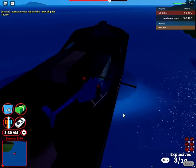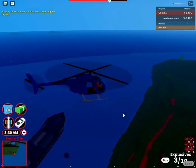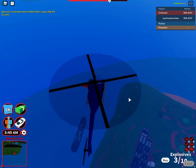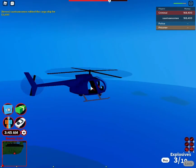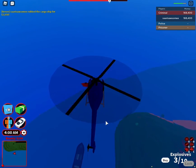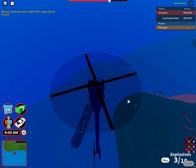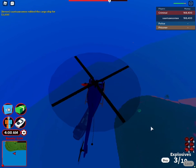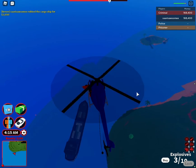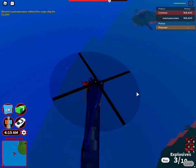For some reason it's not working — oh, I know why, because my rope wasn't down. It might happen that you go up like that. Don't worry — in my case I still have time, but if you don't, just jump out and then near the ground jump back into the airplane. Hopefully we can get another crate.